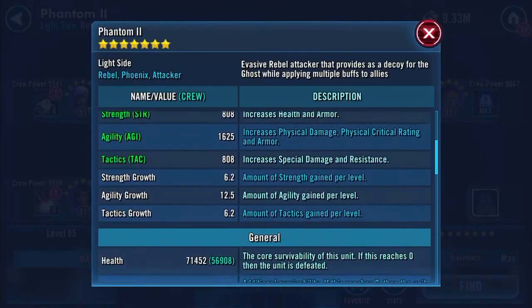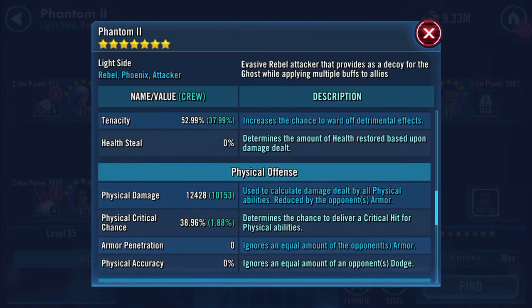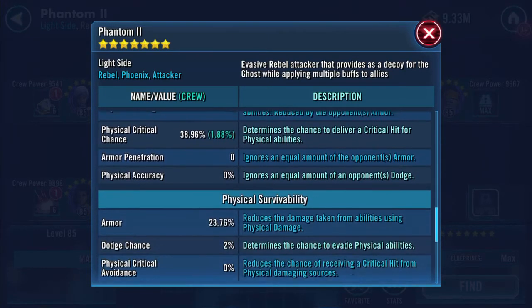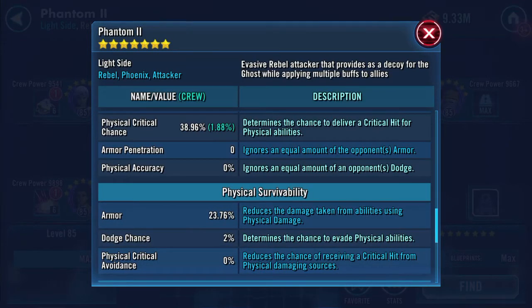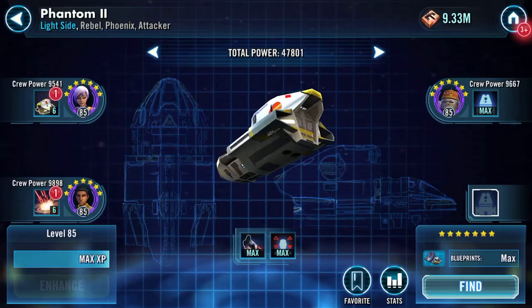Currently the stats are 71,452 on health, 18,969 on protection - so that's just over 90k, probably near 91k somewhere around there. Speed 168, 12,428 physical damage, 38.96 physical critical chance, 9.94 resistance.